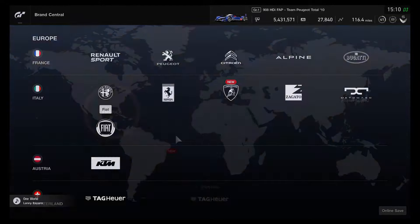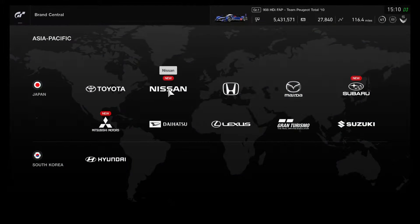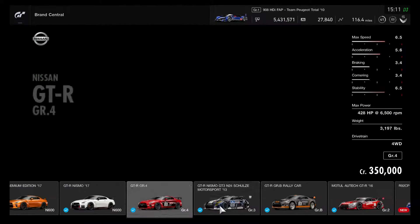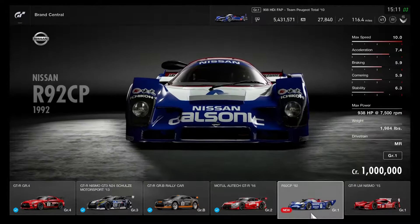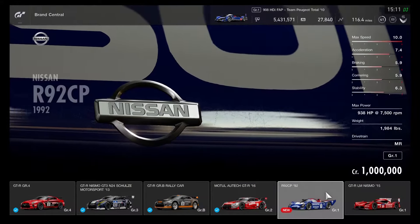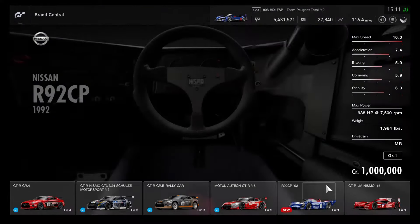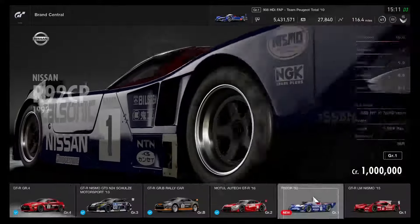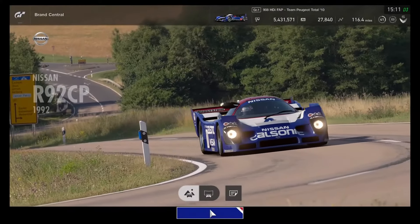Now let's go back and head to Asia Pacific. Checking the Nissan dealership — the second Group 1 race car, the R92 CP, is good to go. The Nissan R92 CP is shown with a fully detailed interior view for the first time, which is great to see on our own eyes. This Nissan classic Group C is fully detailed for the first time.